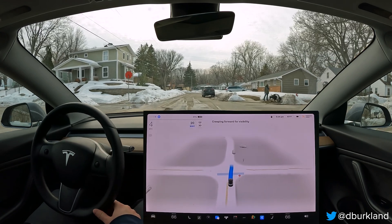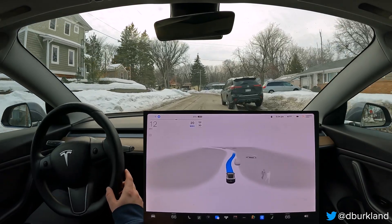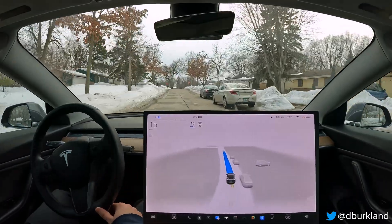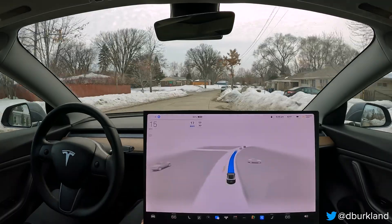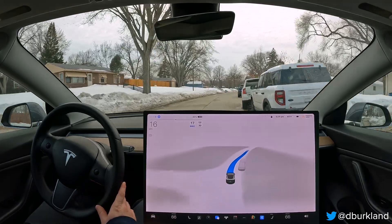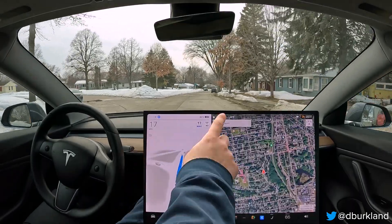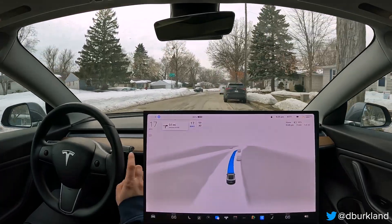Not great visibility because of these big snow banks here, and we're going to be quite tight up around the corner, so I'm going to drop the speed to 15. Honestly, I feel like a good speed around these neighborhoods is like 18 miles an hour. A little bit of a blind corner here — it's doing a good job kind of staying close to these parked cars. Great handling so far. Now I'm going to hit back my home address to get it to follow the route I want.